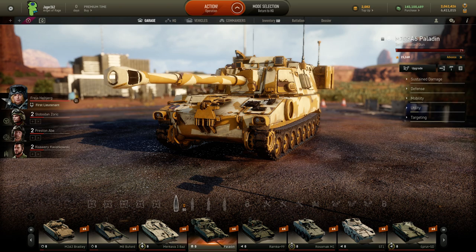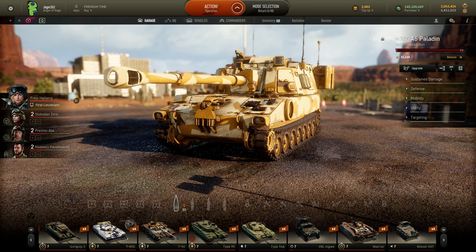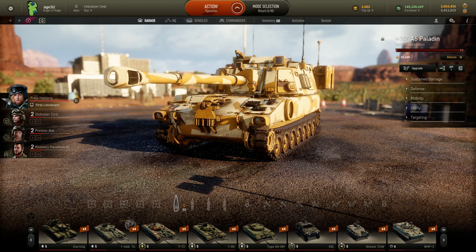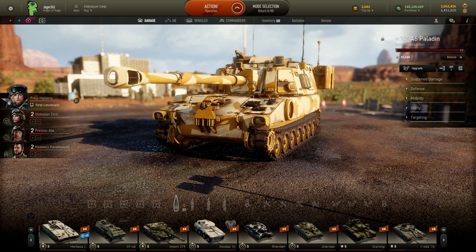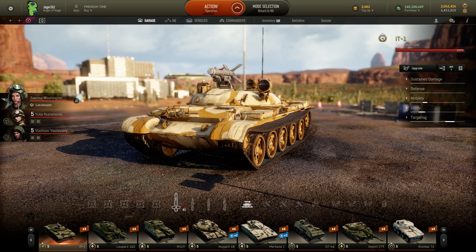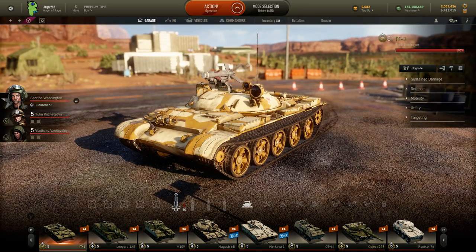If anybody was around for their third anniversary, that's when they released the IT-1 tank destroyer. It was a beast when it first came out — it's still really good. They dropped the alpha from around 950–1,000 down to 850–900, but it's still relatively powerful.